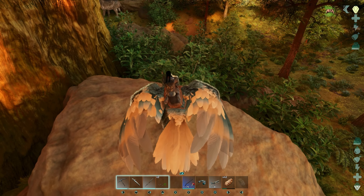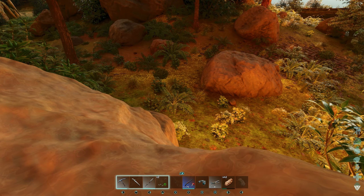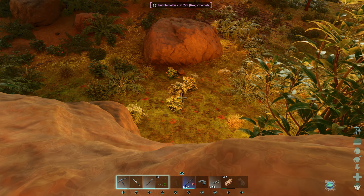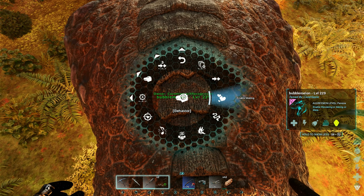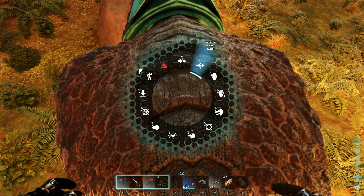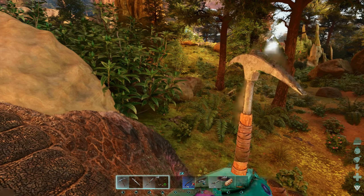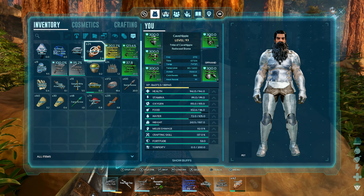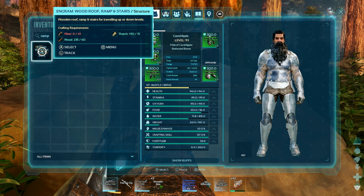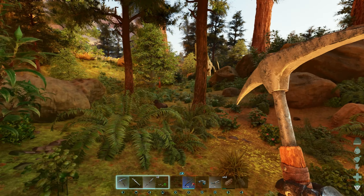We're gonna get Bubble Melon out as our little protector. We'll set him on neutral so he follows us around. We're probably going to make a ramp — can we make thatch ramps? Nope, just wood. We're gonna need a bunch of wood, thatch, and fiber. Let the collecting montage begin! I think I have all the resources I need. I've never done this before so we're just kind of winging it. Let's get out of third person — it's easier to build in first person.